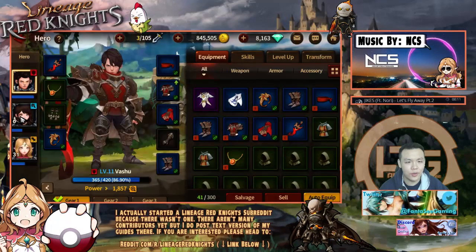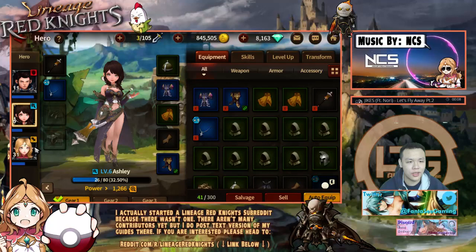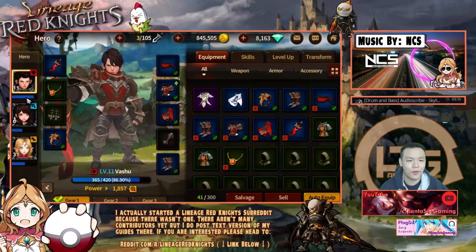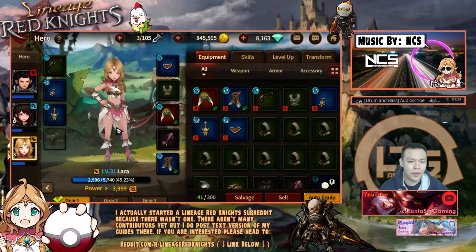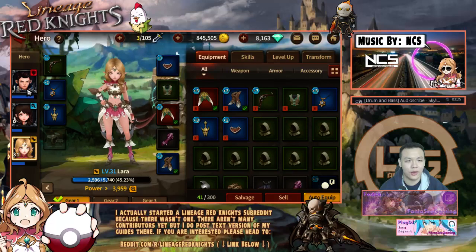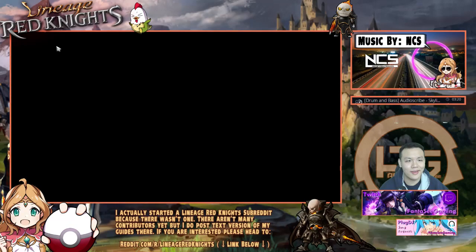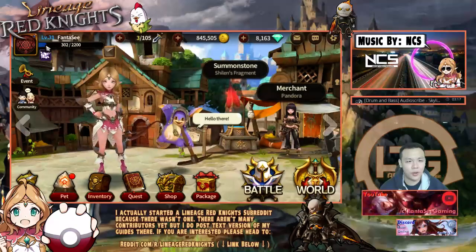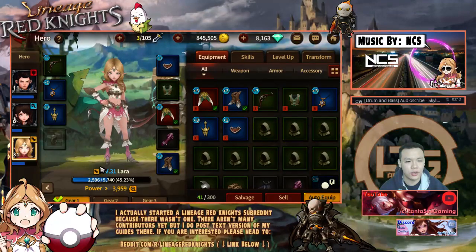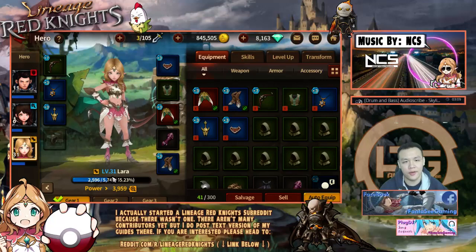I think everyone has to kind of choose one hero. There's not enough EXP to go around to raise all three unless you buy the pet that gives like 100 bonus EXP — then maybe you can do it. But most of the time once I reach the next level my hero still isn't max level yet, so I basically have to just level one hero. It's getting a little bit harder now — I'm at about 10% EXP and my hero is already halfway through the EXP bar.